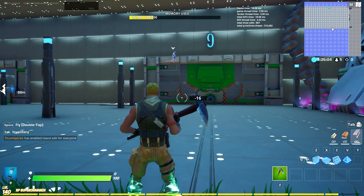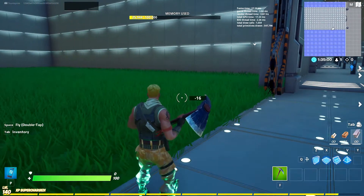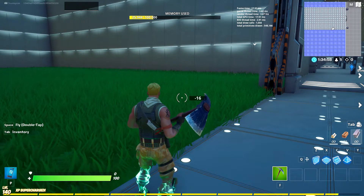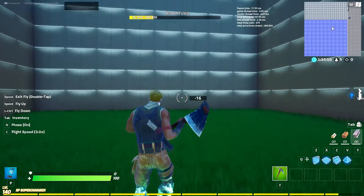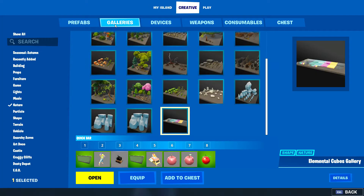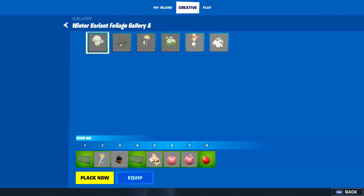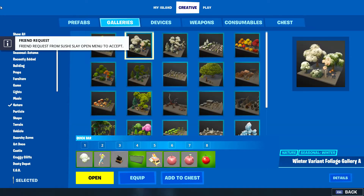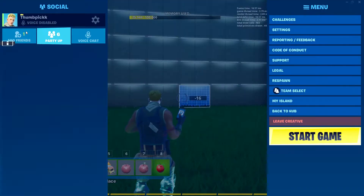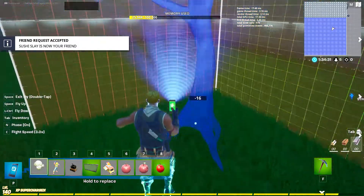We have five minutes to build and the theme is flying. At the end, this is how the voting works: I vote on each build out of ten, then everyone votes on mine in the stream chat, and I get roughly the average of that as my score. Then we see who is best.